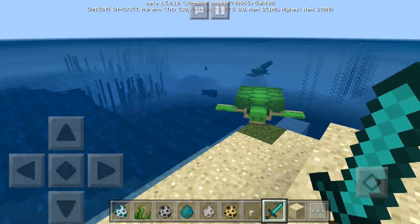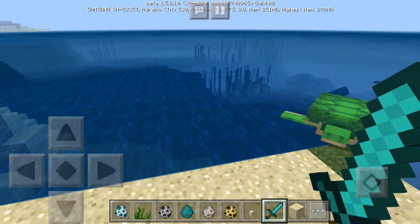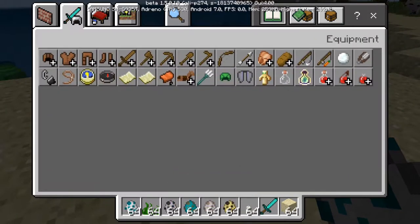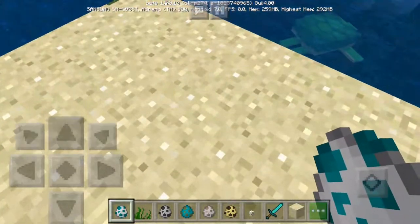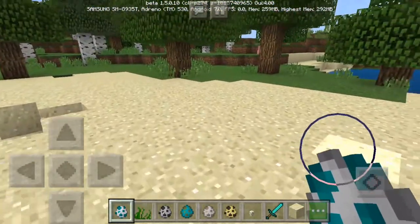When a baby turtle grows into an adult turtle, it will drop a scute. They'll drop a scute, and five of those can make a turtle shell. A turtle shell you can use to make — I think it's a master turtle potion. It's a pretty weird potion; I'll have a video on that later.